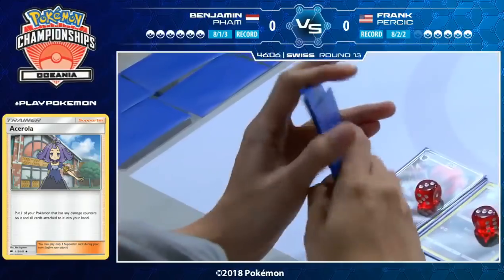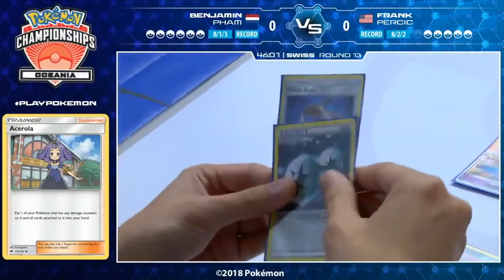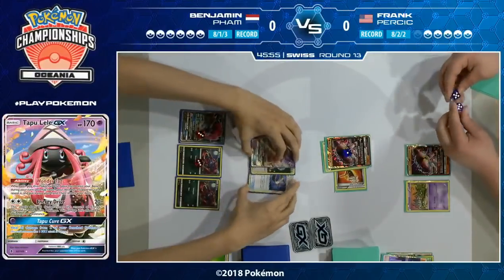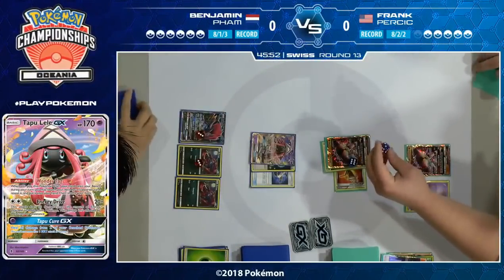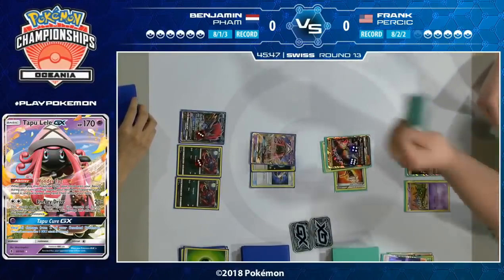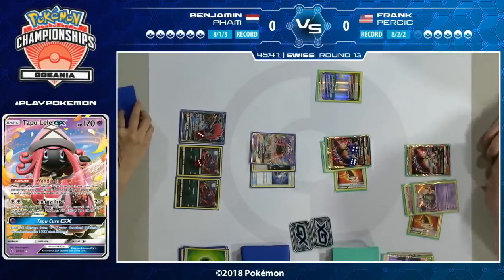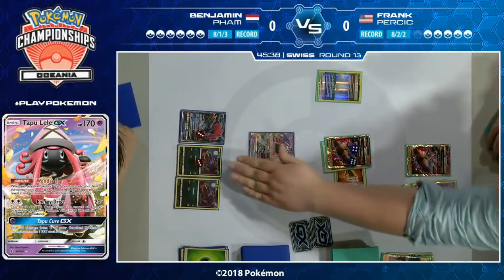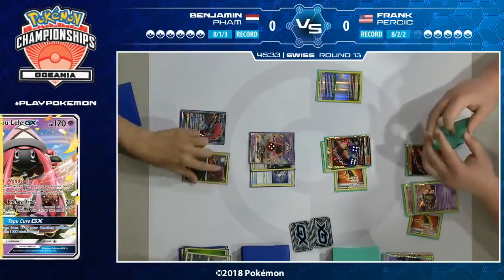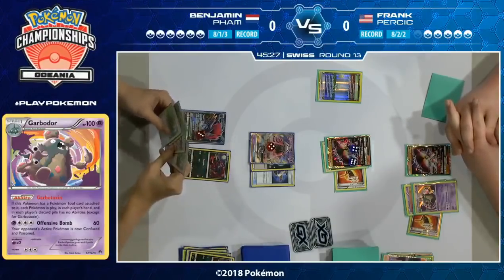Looks like Ben is all done with Grass Energies, and he's going to draw some more. He's seen all of his Grass Energies now and he's just going to have to go in with his Tapu Lele. He's got the Double Colorless Energy and Choice Band, meaning he's doing 90 damage. Buzzwole has a little more time before it's in range of being knocked out, but definitely not a spot you want to be in. This Lele is putting on a fair amount of pressure and can still come in and knock it out.